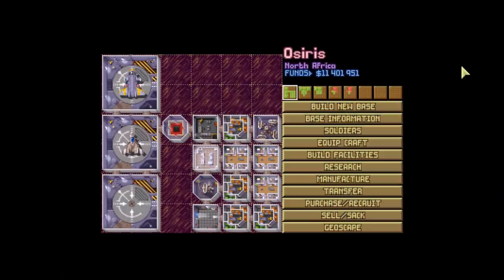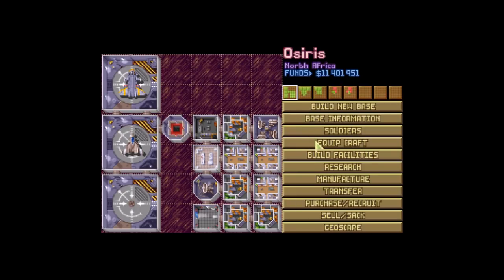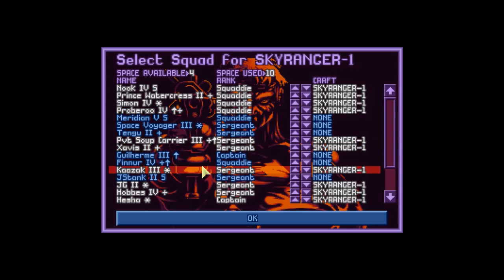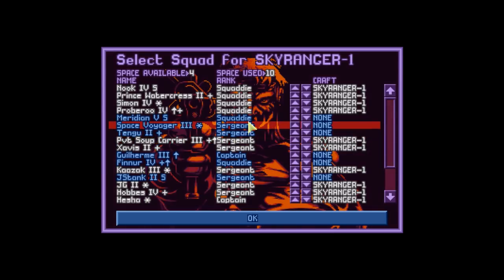We don't have the gear, really, to handle a base. Unless it's a floater base, we'll be okay. But if it's a sectoid or a snake man base, then we're going to be having some issues. I think we're already equipped here — yeah, I'm pretty much ready to go.